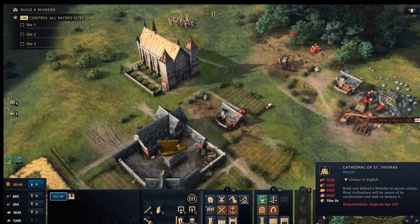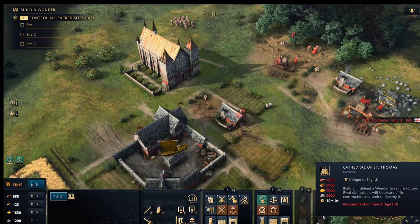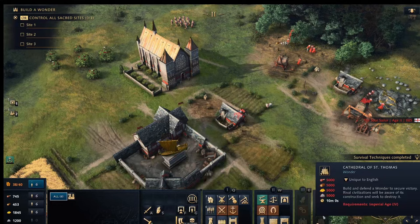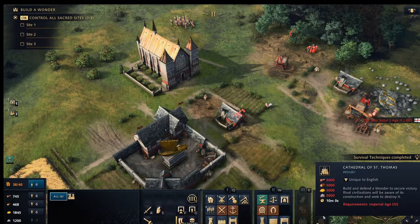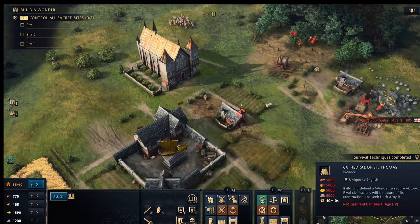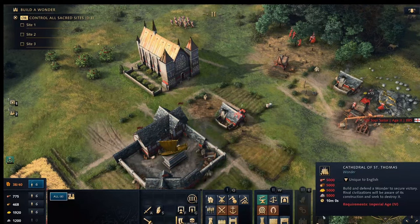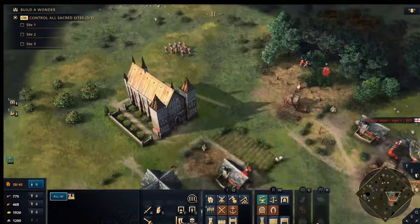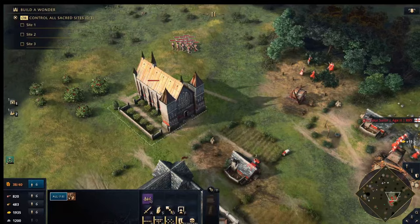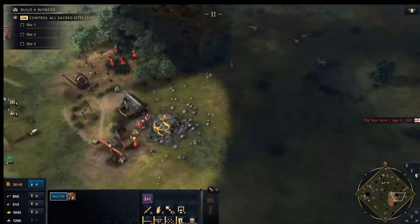Finally, if you still can't beat your opponent but have plenty of resources, you can build a Wonder. For the English this is a cathedral-style building. Once placed it starts a 10-minute timer — if the opponent cannot destroy it within that time, you win the game. It's a way to finish the game without having to destroy all enemy units, and it's one of the three victory conditions.